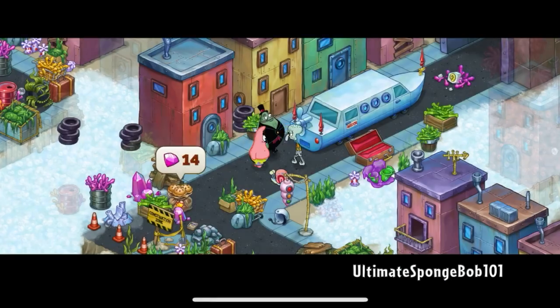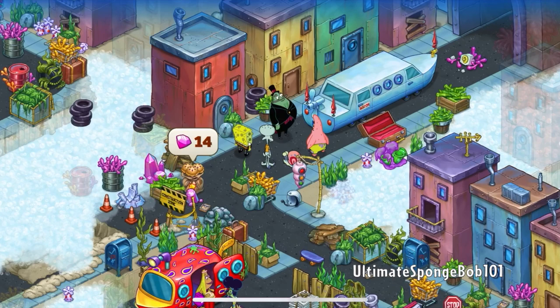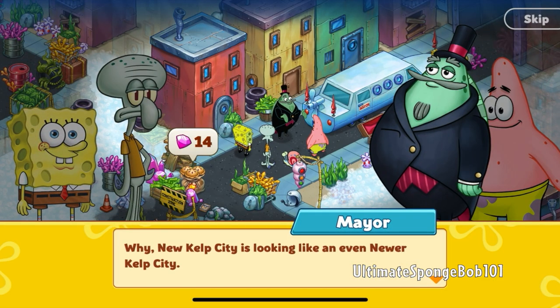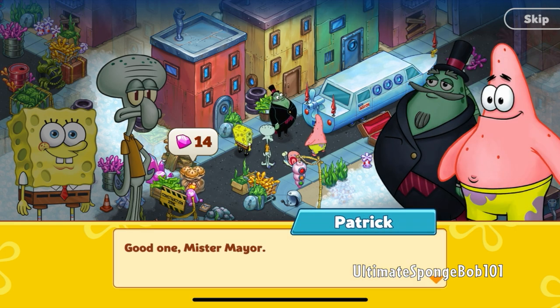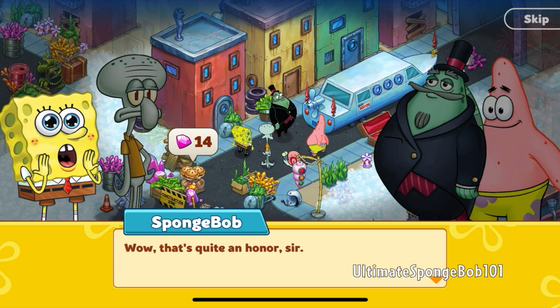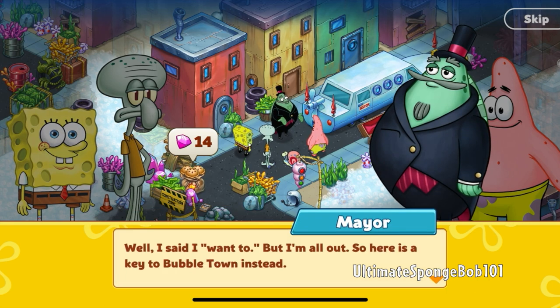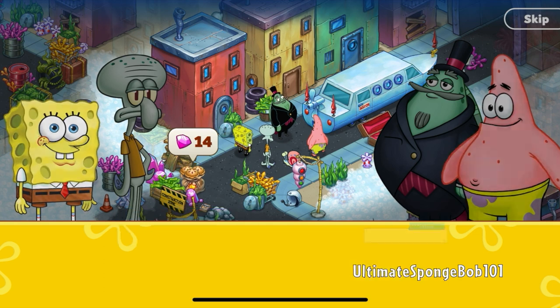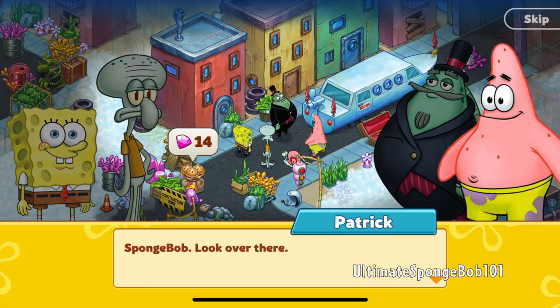Squidward says, 'If you did that I would be your best friend for a day — or less.' The mayor appears: 'You boys did a wonderful job! New Kelp City is looking like an even newer Kelp City. I want to present you with a key to the city — well, I'm all out, so here's a key to Bubble Town instead.' SpongeBob: 'Well, that's nice too, I guess.'